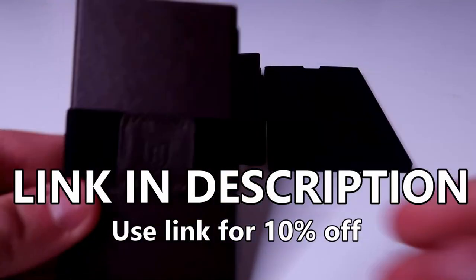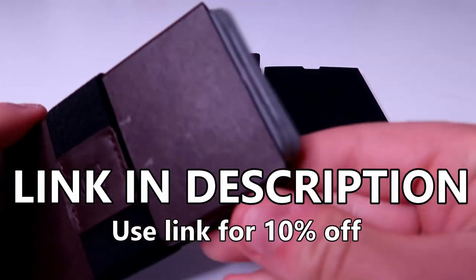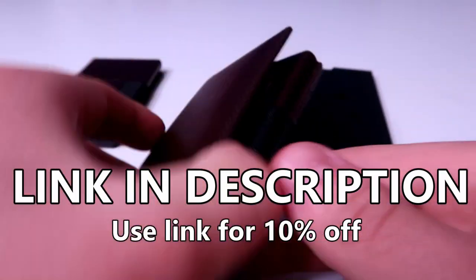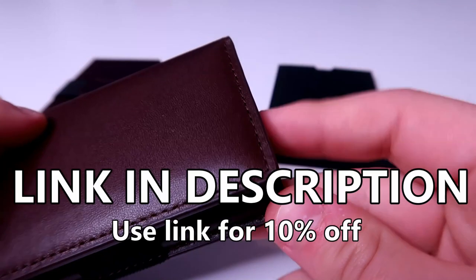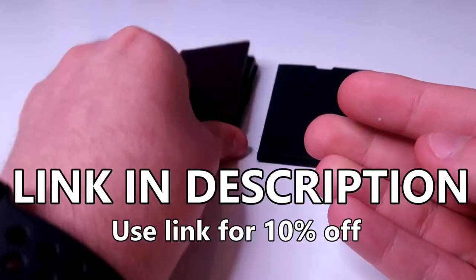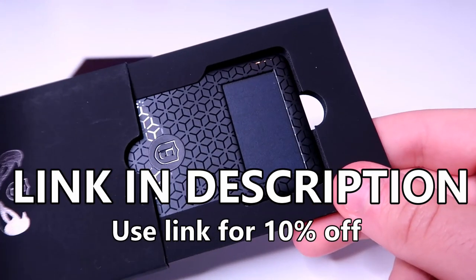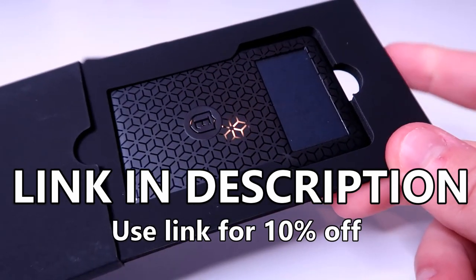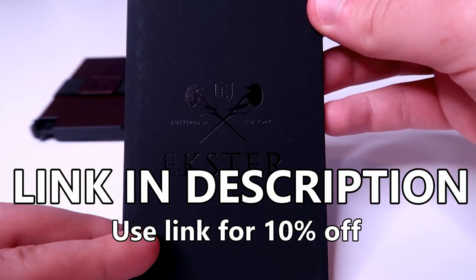Just real quick, I wanted to talk about the sponsor for this video: Exter. Exter is a really cool wallet company that I can say is successfully revolutionizing the wallet — something I didn't think could ever be revolutionized. My old wallet was getting really grimy and nasty, but now my new wallet is pretty awesome. It's got this cool feature where if you click a button, all of your cards come out nice and straight so you can see which card is which, and you just pull out the one you want. Additionally, Exter has an awesome tracker — you put this tiny little card inside your wallet, it takes up basically no space, and you can track your wallet's location with your phone. So if it ever gets stolen, or if you lose it like me at a taco shop, you can find it. Thank you to Exter for sponsoring this video.